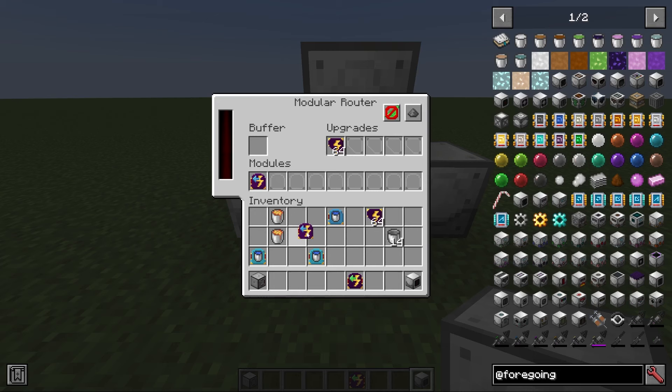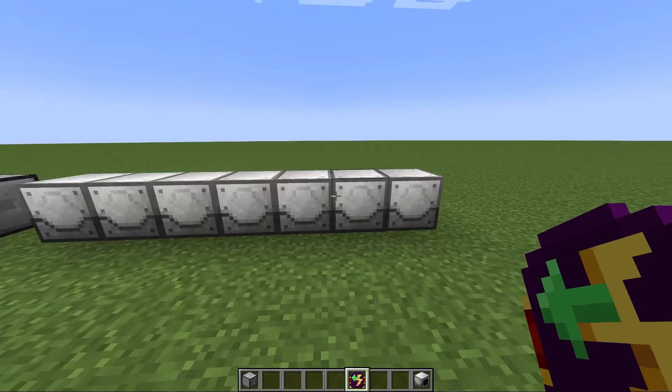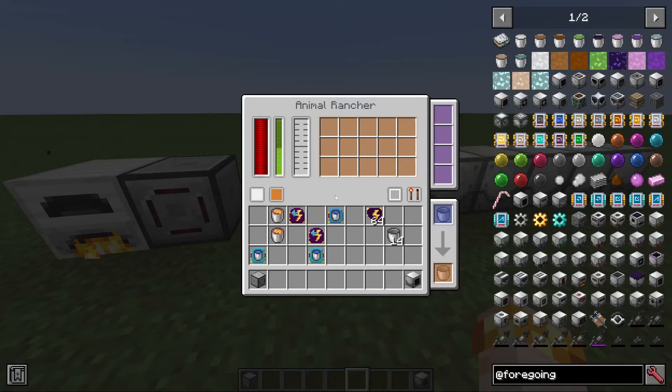The energy distributor has a range of eight and can connect to up to eight machines at once. Just pop it in and it will send power to all of them.